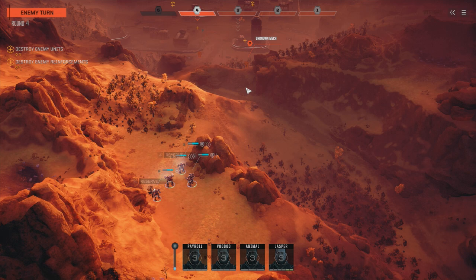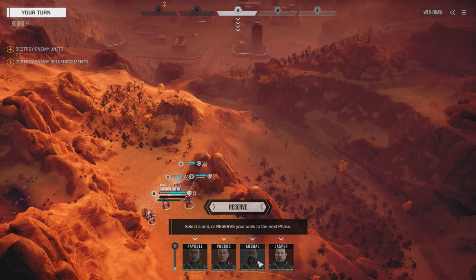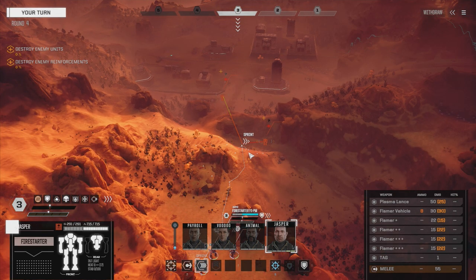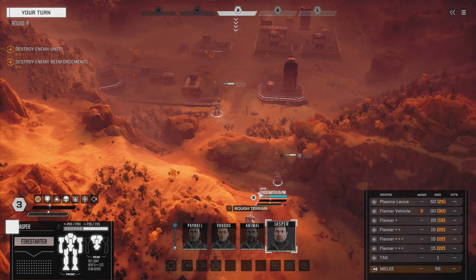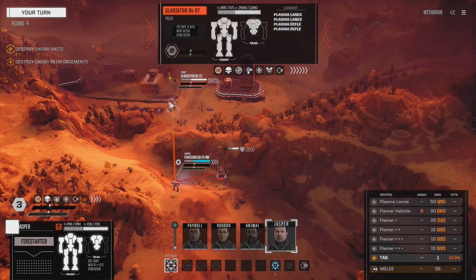There's the light mech, attempting to come around this side. It's got some good speed so let's take that out if we can. Jasper can get eyes on the heavy down there. We'll have some good evasion. Oh crap - it's a Gladiator. This guy we definitely need to keep crowd controlled. I don't think we can actually hit him with anything but the tag.